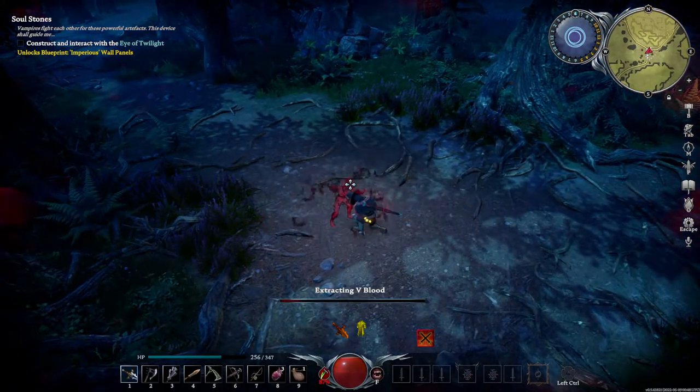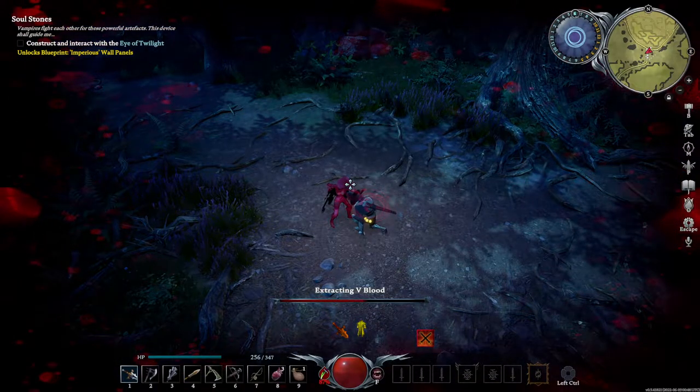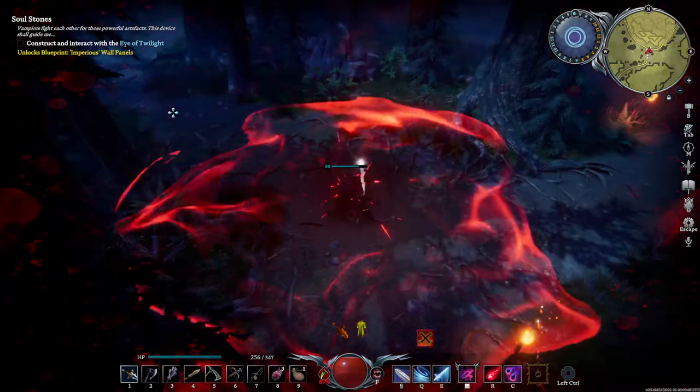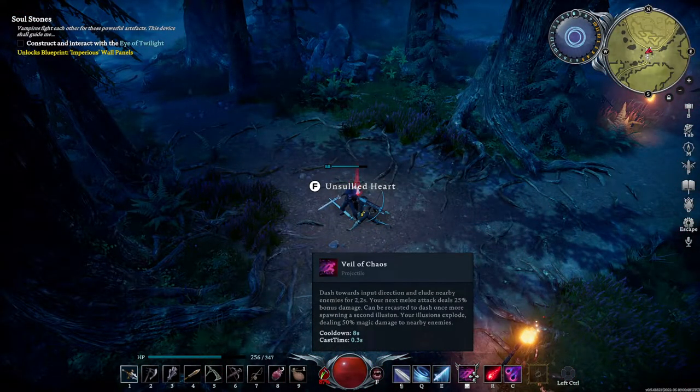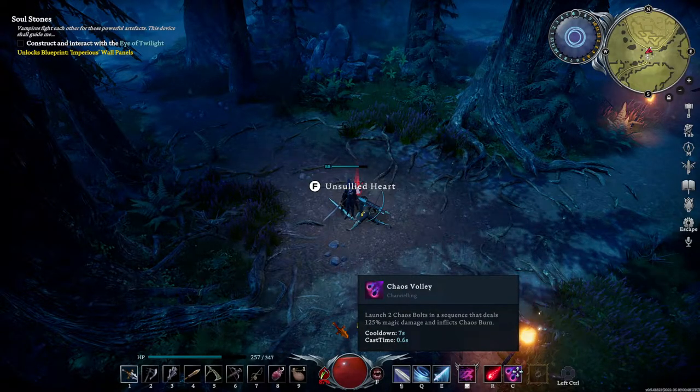And that is a very easy way that you all can cheese Tristan the Vampire Hunter. Again, that is using Veil of Chaos, Shadow Bolt, and Chaos Volley.